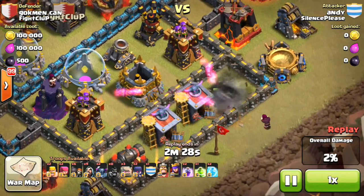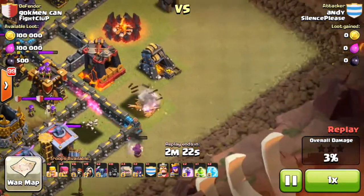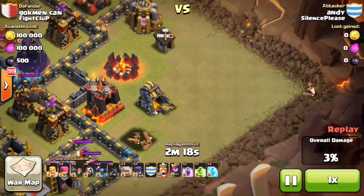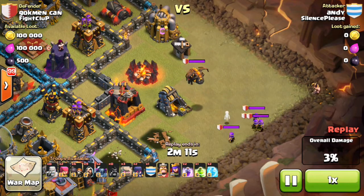I think it's easy to lose the two stars. We're always able to lose the two stars and the four holes. The other ones are the Giants and the Hunks. I think one defense reason is not to fall off by the Clan Castle.